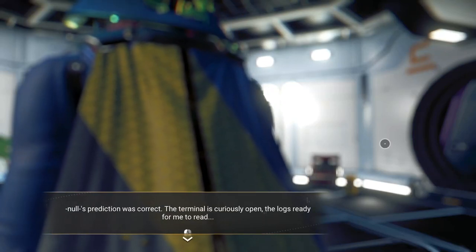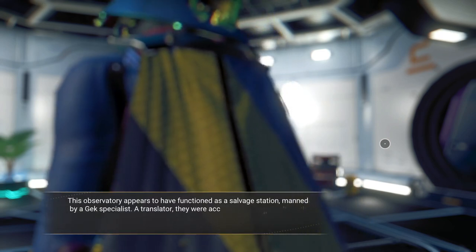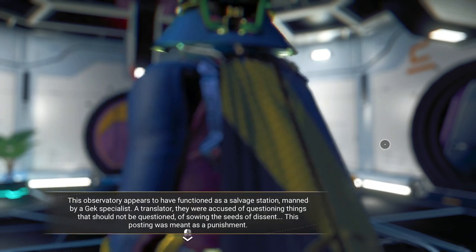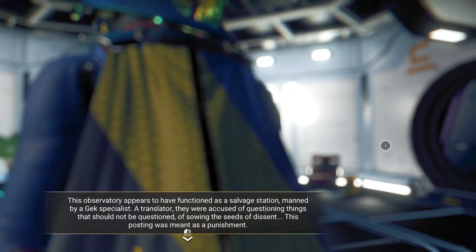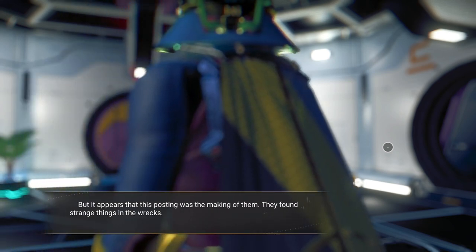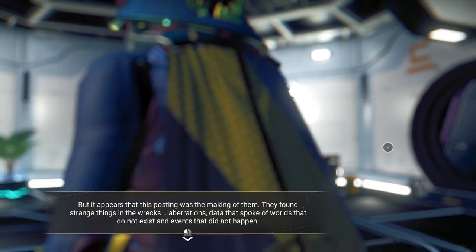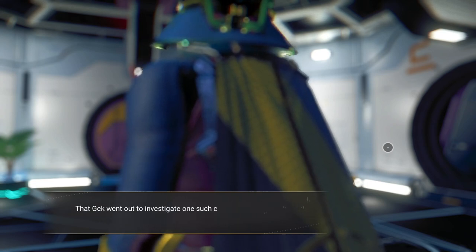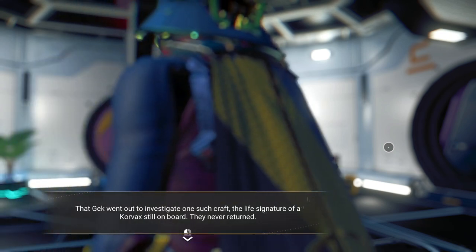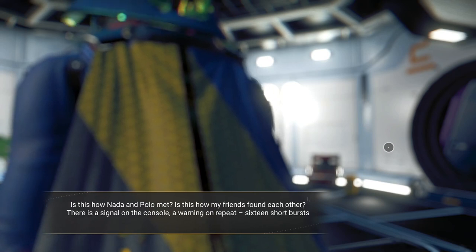Null's prediction was correct — the terminal is curiously open, the log's ready for me to read. This observatory appears to have functioned as a salvage station, manned by a Gex specialist, a translator. They were accused of questioning things that should not be questioned, of sowing the seeds of dissent — this posting was meant as a punishment. But it appears that this posting was the making of them. They found strange things in the wrecks — aberrations, data that spoke of worlds that do not exist, in events that did not happen. That Gex went out to investigate one such craft with the life signature of a Korvax still on board — it never returned. Is this how Nada and Polo met? Is this how my friends found each other?